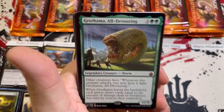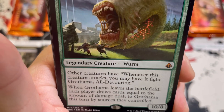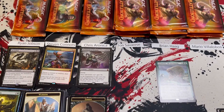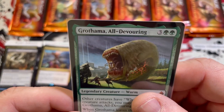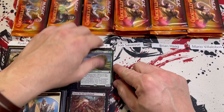Back-to-back mythics! Pack five brings Growth Dama the All-Devouring, the legendary worm — and if I'm not mistaken this is the only legendary worm in existence, at least for a while. So if you want to play Worm Tribal Commander, Growth Dama is your commander. Chris's total adds up to 25. John, you're up to bat.